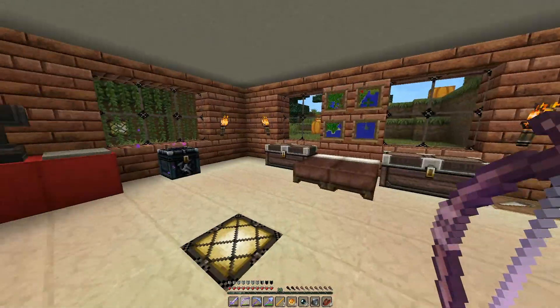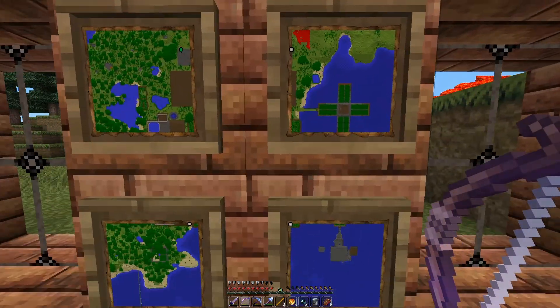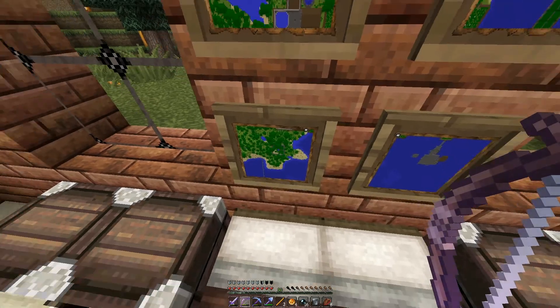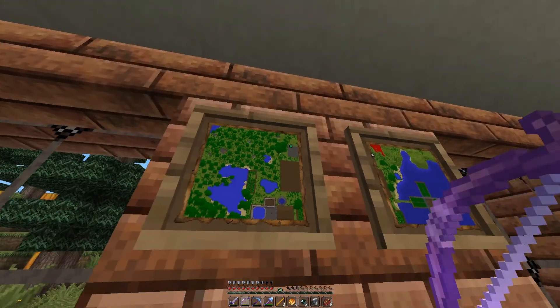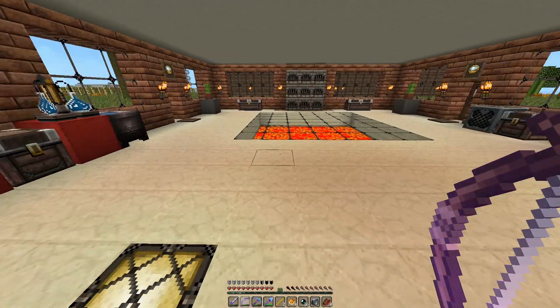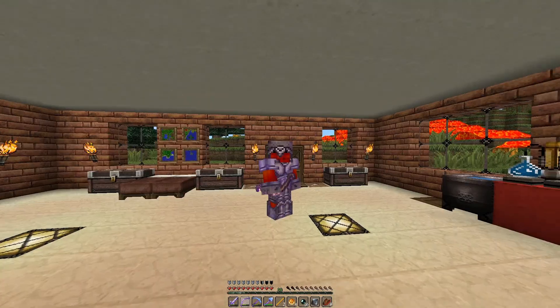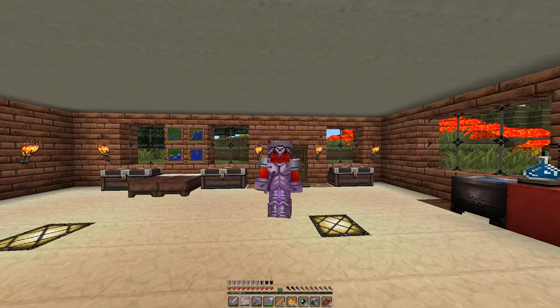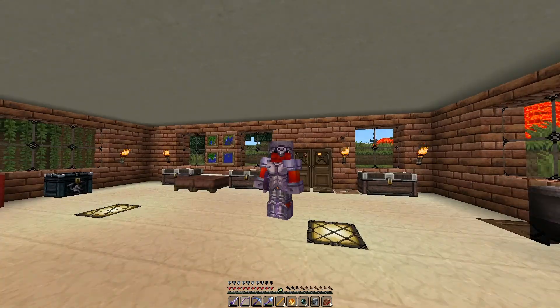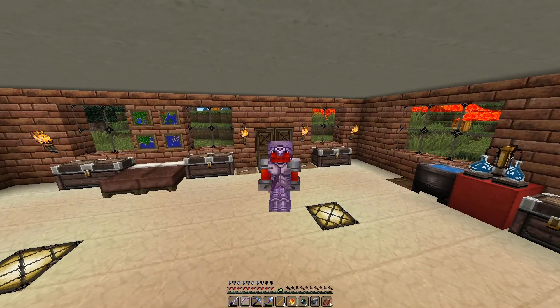Here's my room and my map. There's the farm and the spawner, and my nether wart and my barn, and there's me. And this is me — hello. I'm actually a dragon. I use a dragon skin.